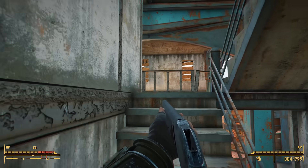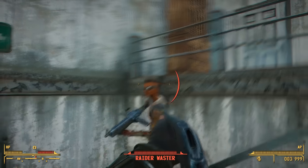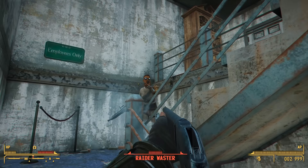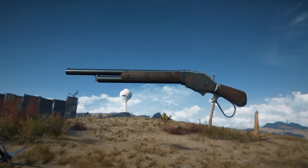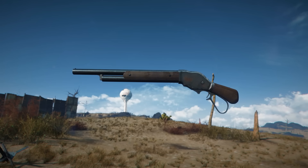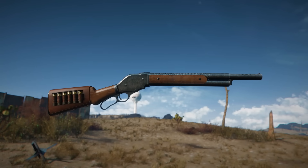With that out of the way, let's go ahead and jump into the mod. Today we're checking out a brand new shotgun made by myself and Pig, and this is going to be the Lever Action Shotgun. That's right, the classic from Fallout New Vegas based on the Winchester 1887, as seen in many, many forms of media, most notably the movie Terminator 2 Judgment Day.